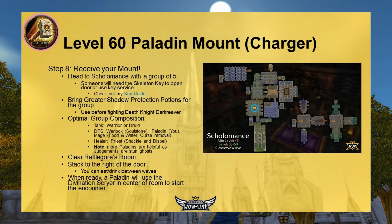Someone needs the Skeleton Key to open Scholomance's main door, or use key service. Bring greater shadow protection potions — the death knight has a lot of health and deals shadow damage. For optimal group composition: a warrior or druid tank, a warlock for soulstones, you as the paladin can DPS or heal, and bring a mage for food, water, and curse removal. Also bring a priest — whether DPS or healer — because you'll need Shackle and Dispel. Shackles are really important in this dungeon.